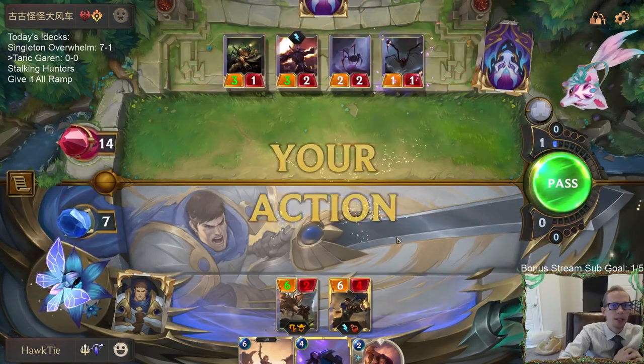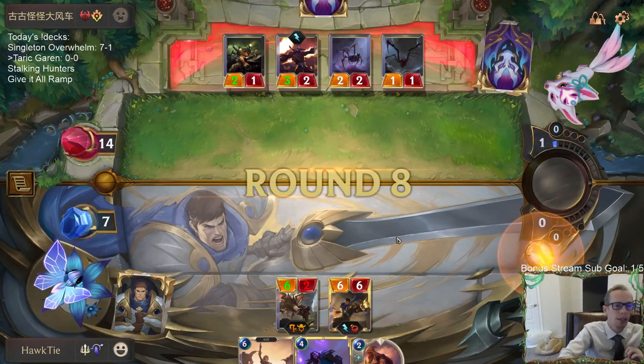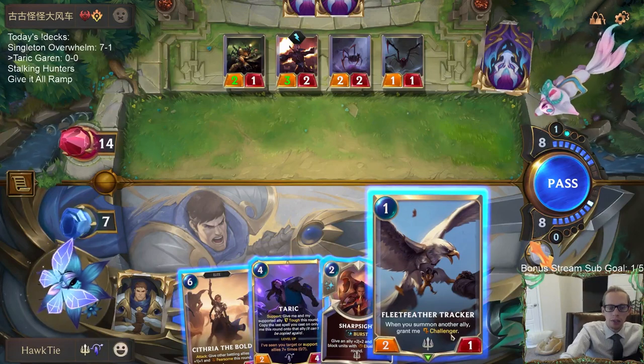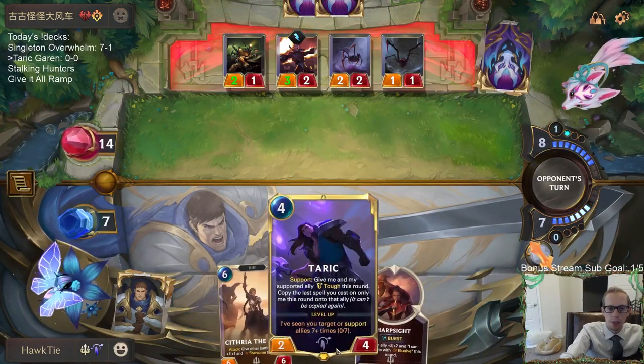Jack, yeah, so we made it — you have to get to seven wins. Before with the gauntlets we were getting to six wins and losing in the sixth, but we got to the seventh. Fleet Feather Tracker and then Taric.